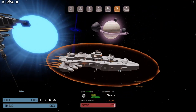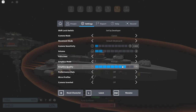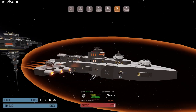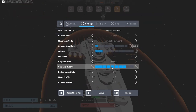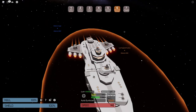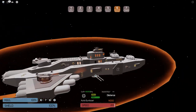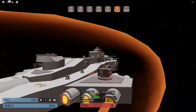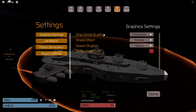If your performance is lacking, I'd recommend going to the middle setting — that way you can still see what's around you and defend yourself. If you need even more performance, go to the middle, and if you just want to be able to play at all — just look at ships and shoot them — go to the lowest setting.